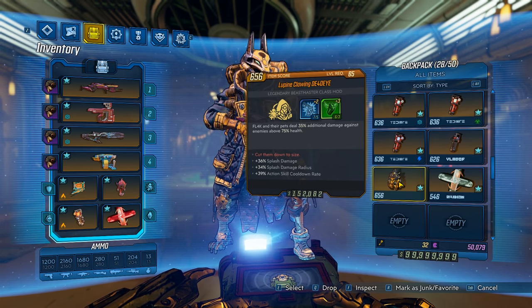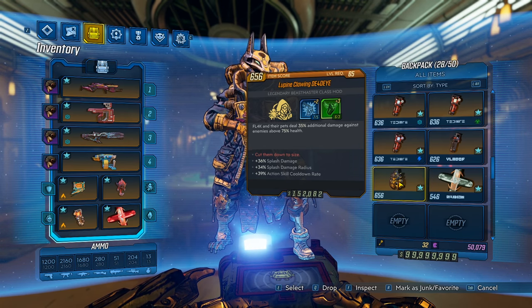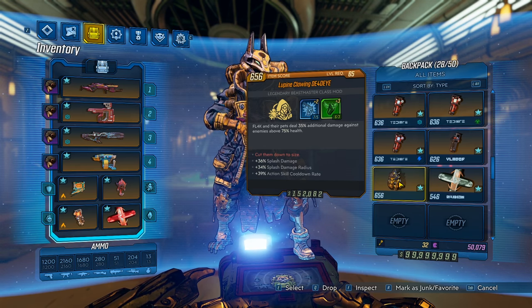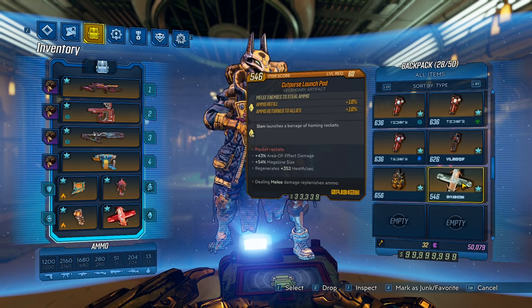The dead eye is for your bosses. For mobbing, you want to have on the red fang so enemies all focus only on your pet. But for bossing, you want to have maximum damage and control when you activate your splash damage anoint. Basically, you stack up all of your damage and release one very strong shot on your boss. If you do it just right, you can pretty much one shot everything in the game. As for the passives, the only one that matters is splash damage. Finally, we have a cup purse just to get ammo back for your face puncher, but you're not going to really need it.